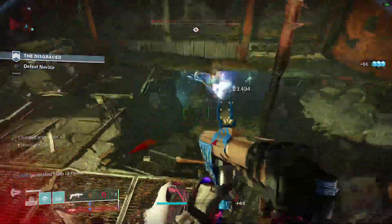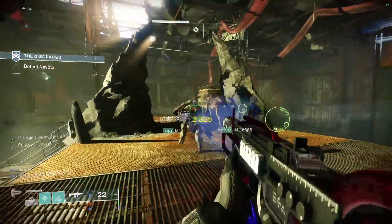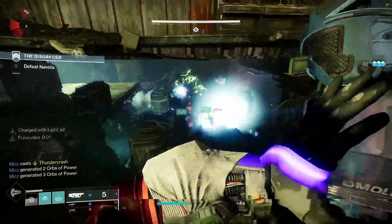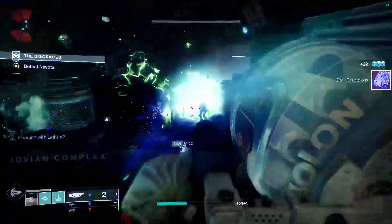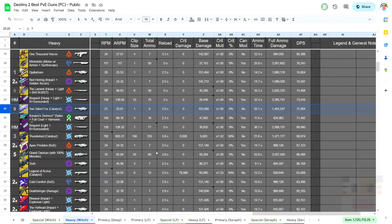When it comes to where you get them, there are a lot of great ones. The Wendigo GL3 is from the Uniques on Vanguard — you can literally buy some from Zavala. The Typhon is a world drop you can get from Banshee. Interference is also a world drop; I've had a Spike plus Full Court on it for quite some time. Falling in at number 9, we have the Two-Tailed Fox.